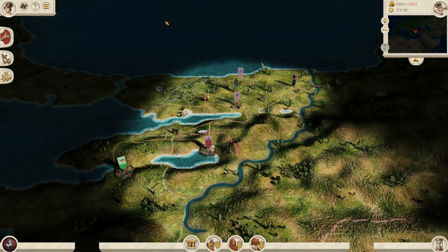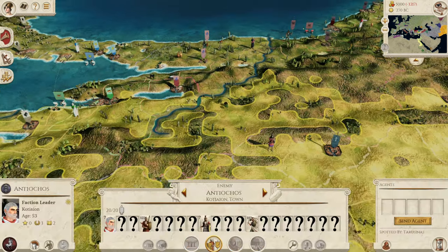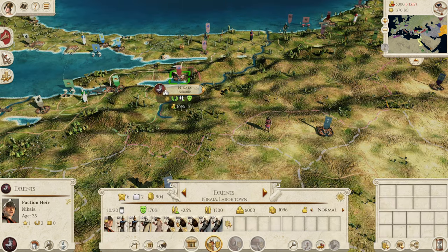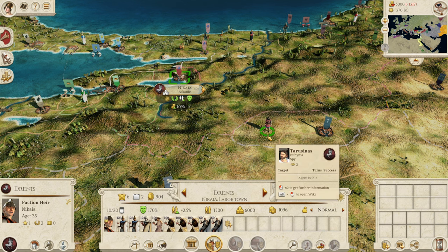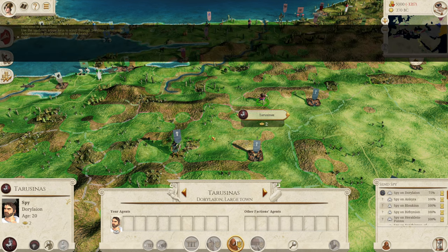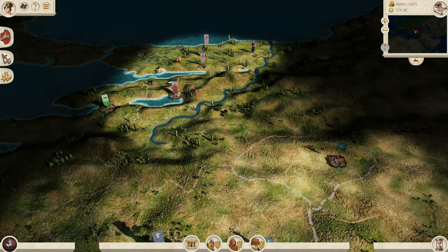Now what do you do as the Bithynians at the start? There are many things you can do, but your main issue is that you are at war with the Seleucids and they have a pretty big army that can get to you in pretty much one turn. This army also has elephants, so they don't need to siege you down — they can just attack you. I try to show you the easiest tactic to build a good foothold. RNG is highly important here. I'd recommend going and standing next to this army just to see what they do.